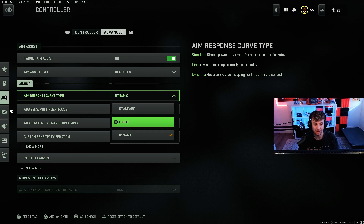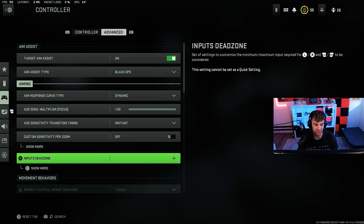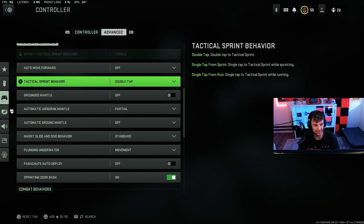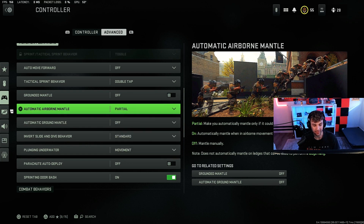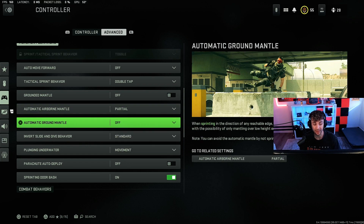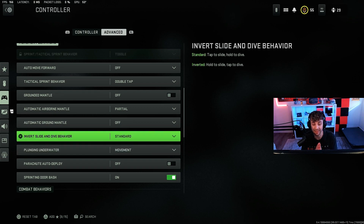For the aiming response curve type I play on dynamic — a lot of people play on it too. It's either standard or dynamic; I don't really recommend linear for most people. Most pros play on dynamic, I think it's really really good. Scrolling down, I have automatic airborne on partial which is really important. I have auto ground mantle off — I don't like auto mantling on things in front of you or by accident, so I don't recommend that.